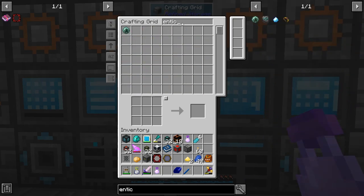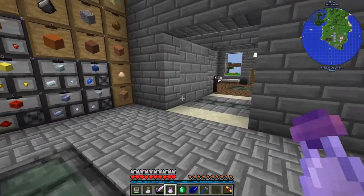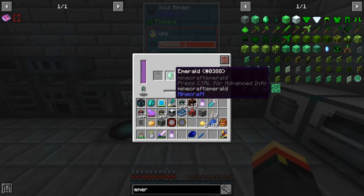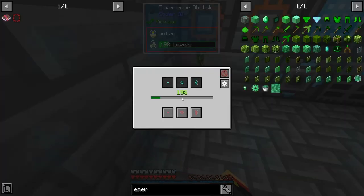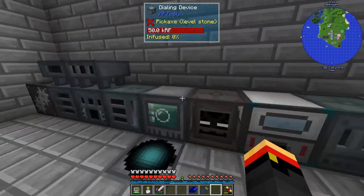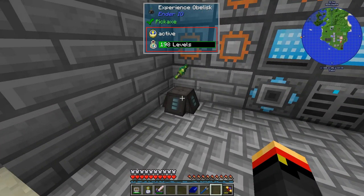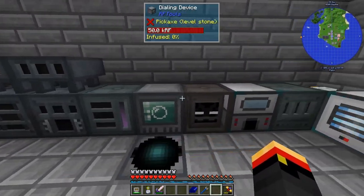I needed an Enticing Crystal — that's an Emerald with a Soul Vial of a Villager. Got four stacks of emeralds, that's not bad. Soul Binder plus Emerald plus Soul Vial plus four levels equals Crystal. We were at 202 levels, so we are using quite a bit of experience to generate stuff. At some point we may have to switch over to Essence.